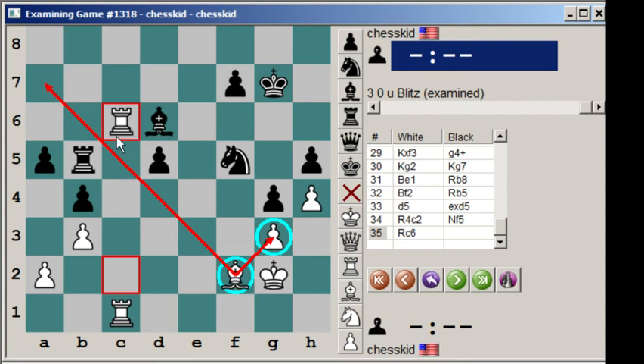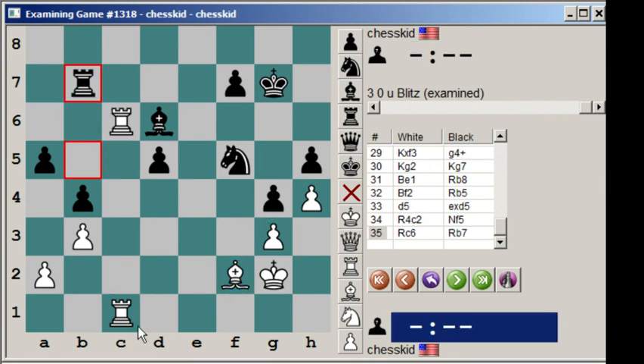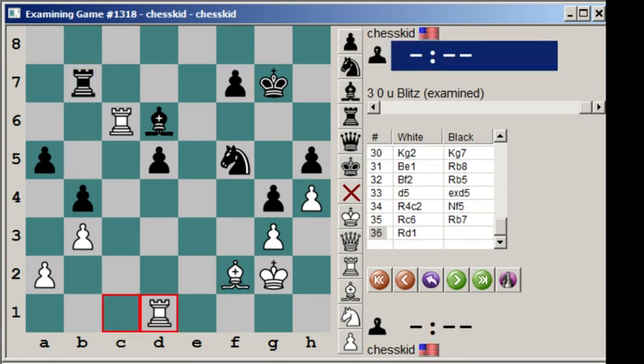Black really has no issues here, so it should probably be a draw. Bishop e1, rook b8, bishop f2, rook b5 — black's just moving his rook to a better square. Not much is going on here. D5, he d5, rook 4 c2, knight f5, rook c6 — black actually won a second pawn. But now this bishop has a little bit more mobility. This is probably still equal. So now rook d1 seems interesting.